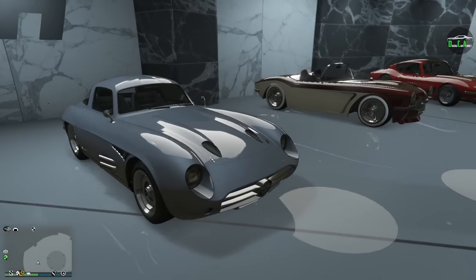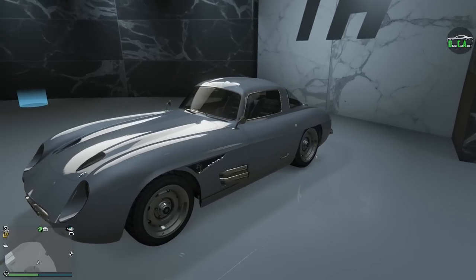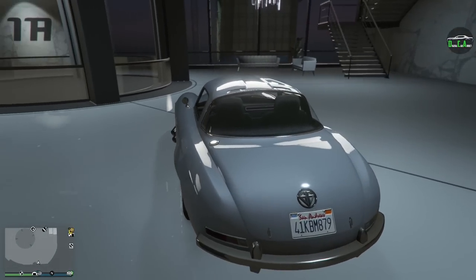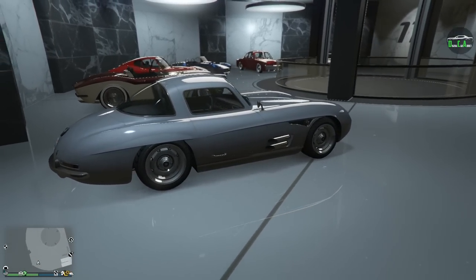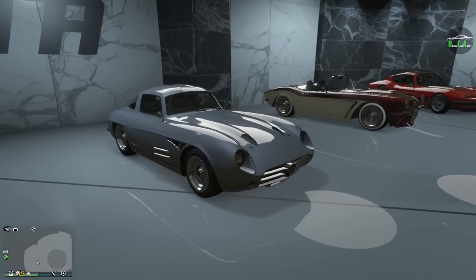This car used to be the king around most sports classics racetracks due to its incredible handling and good acceleration out of the corners. Although it always did lack in terms of top speed, which still made the Z-Type competitive depending on how top speed intensive the track was. And even to this day, the Sterling GT is still in the top 5 around most corner intensive tracks, which is very impressive.